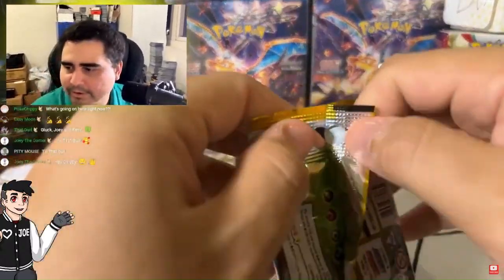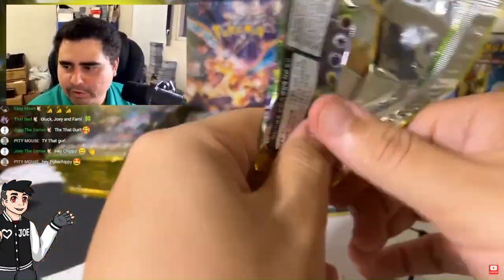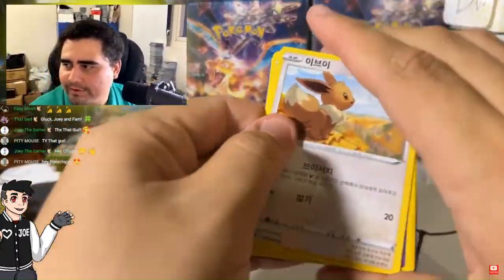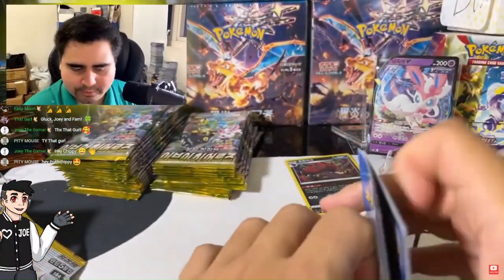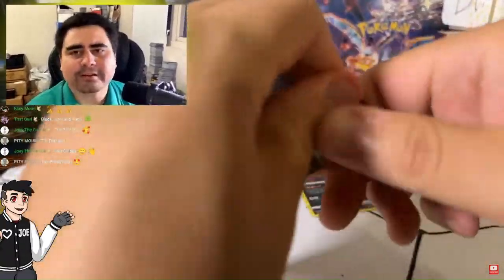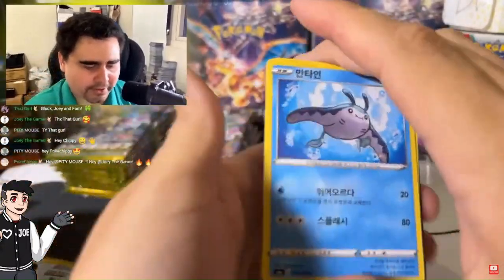Sylveon — here we go! Come on, cook. We got nothing too crazy in that one. But come on — Eevee Heroes, cook!